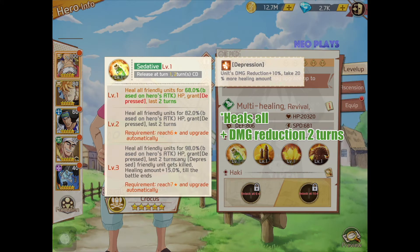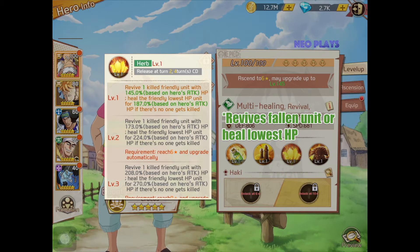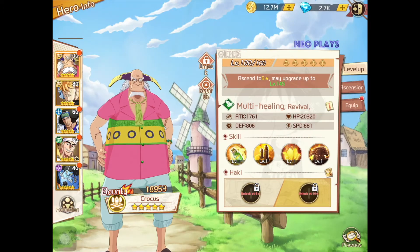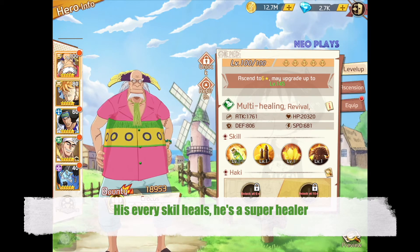His first skill, Sedative, heals all friendly units and grants them a damage reduction buff for two turns. His third skill, Herb, revives a fallen hero or heals one unit if no one died. His passive heals a friendly unit with low HP upon his basic attack. Based on Dr. Crocus's skills, every skill heals, making him a super healer support.